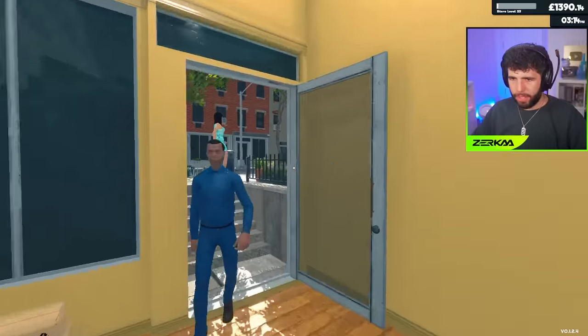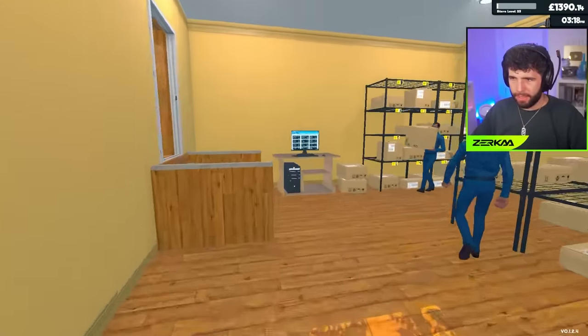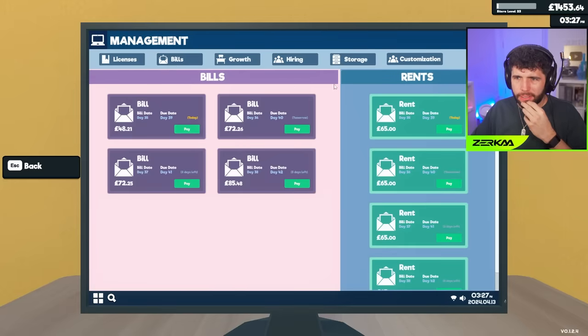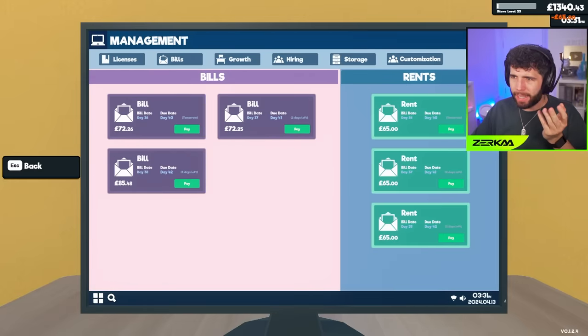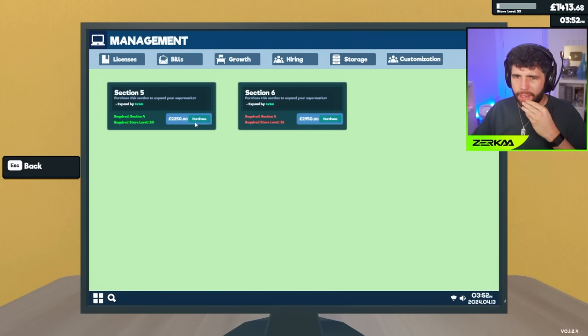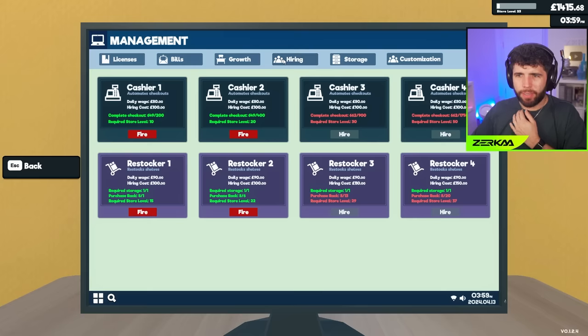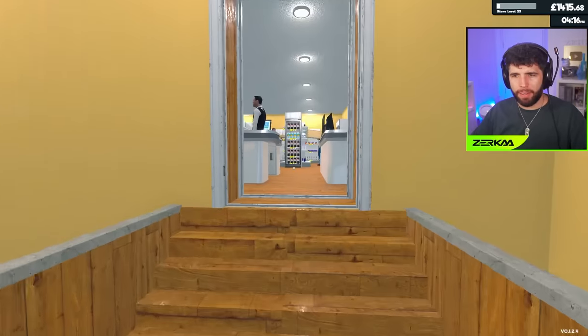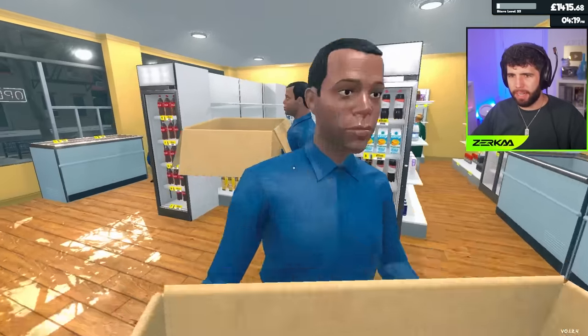Level 23, here we are. Management bills — I'll pay it, it's automatic though. Bank payments, why don't you pay it right now? We're all good. Can't hire anyone. I can expand storage two more times but it's good for now. I need to get past that and then expand the supermarket — it costs 2.6k to expand further, so we're kind of at max capacity right now. I just need to make money.